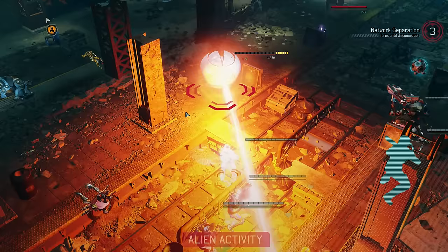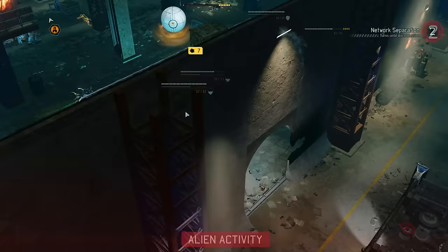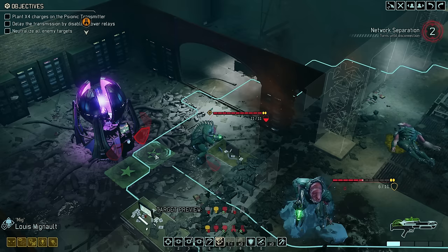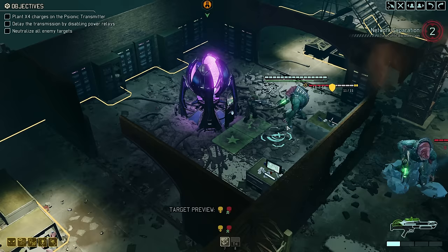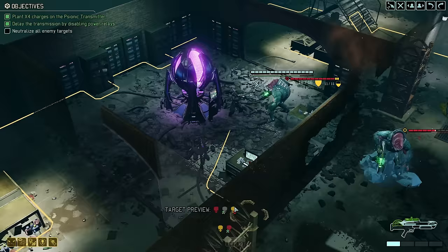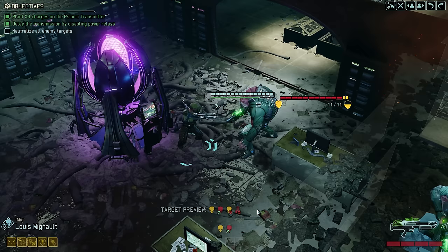Despite the Frost Bomb, the Gatekeeper gets to act — but somehow misses the decoy from close range. The Muton also targets the decoy and that shot connects. We escape the enemy turn unharmed. Cleaning up the remaining enemies should not be too difficult. We move in with our Ranger, reach the transmitter, and plant the X4 — which does not cost an action point. The charges are active, but we still need to eliminate all remaining hostiles before the aliens cut off the transmitter.